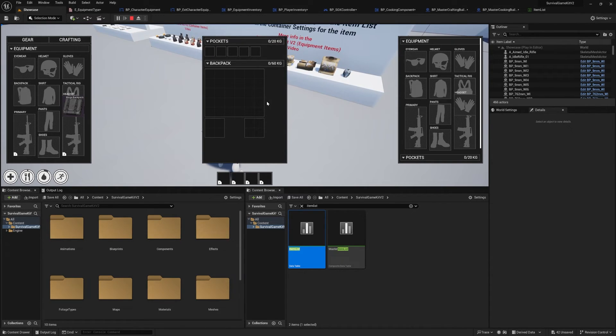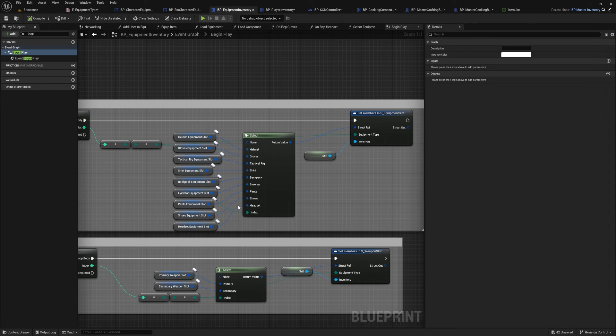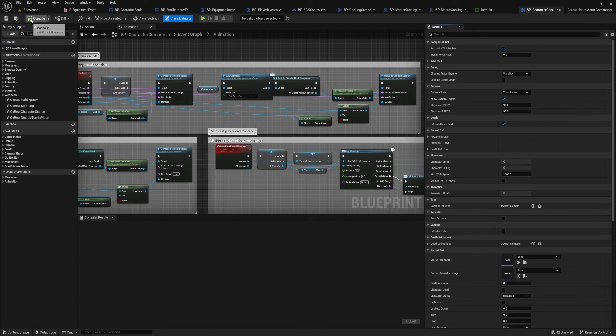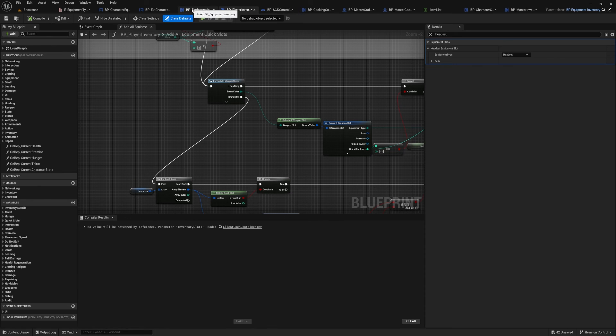That's pretty much it. One extra tip: if you're getting errors in your Player Inventory or Equipment Inventory that weren't shown in this video, go to the Character Component, open it and compile, then go to the Master Inventory, open it and compile. After that, go to your Player Equipment Inventory and Player Inventory and compile those — that should resolve any remaining errors.